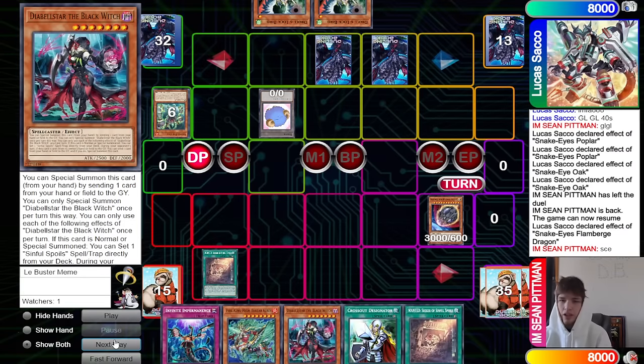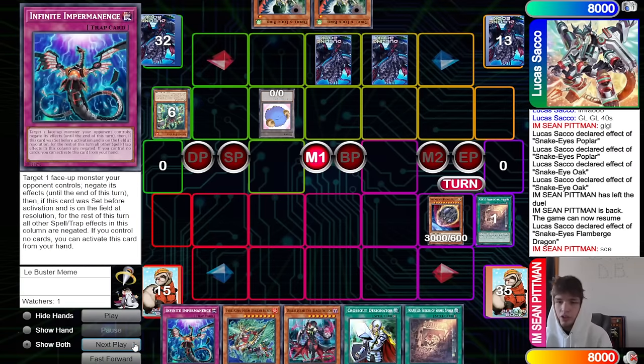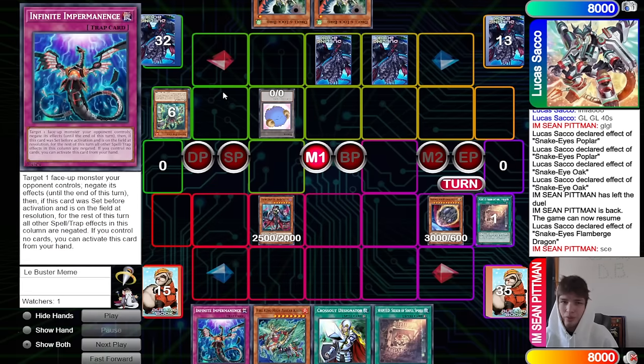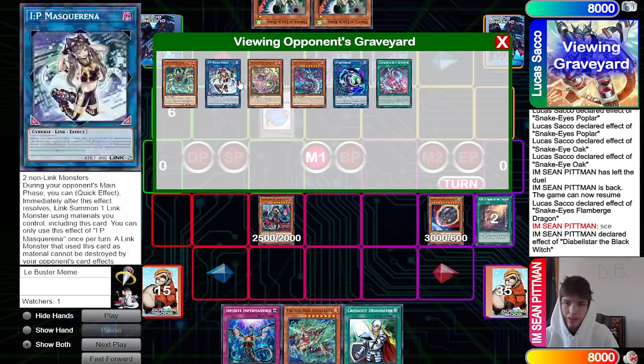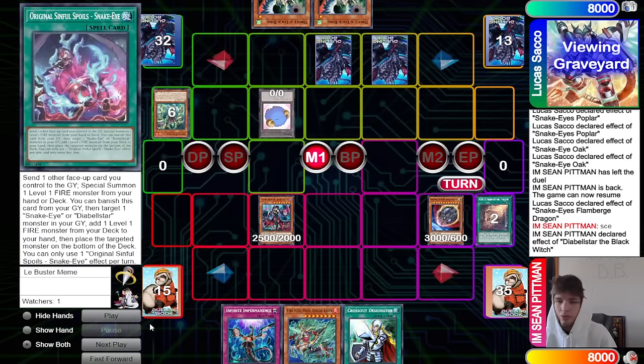We draw Imperm, activate Wanted in the draw phase to go search for Black Witch. We really only have like one playable engine card right now too. Main phase, we're thinking about how we want to summon Black Witch — which one will we want to discard? Summon, discard Wanted effect. They only spent one card on that play, cost the opponent a hand trap, and we still have follow-up off the Original.